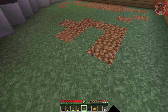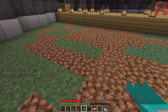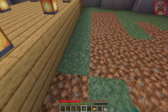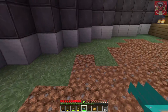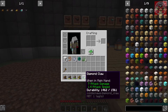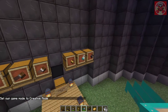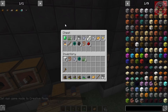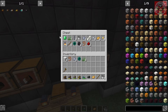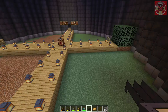Now let's move on to the diamond claw. You do get better loot from this — I just got an ender pearl and I'm in survival mode. The diamond claw has 1561 durability. The loot you can expect is kind of similar to the golden claw but it has much more durability, and you can potentially get even better items.